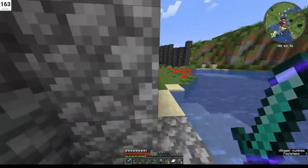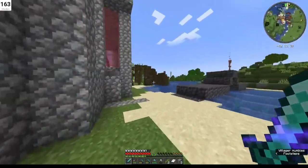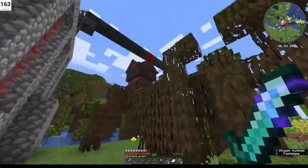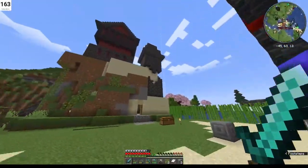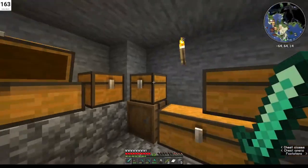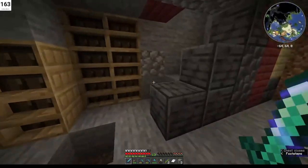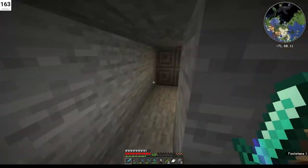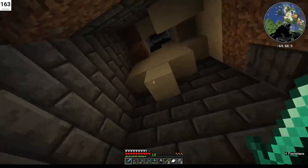Over here is more of my son's base. He's got villagers in there. I'm not really sure how to get in — he doesn't seem to have a door, so we'll have to save that for another day. There's obviously a way in from the top. This is his main base with his storage system. He's still bringing in villagers and getting them set up.